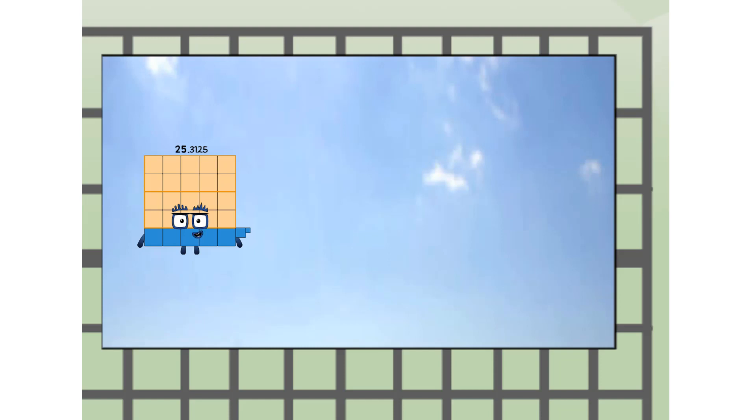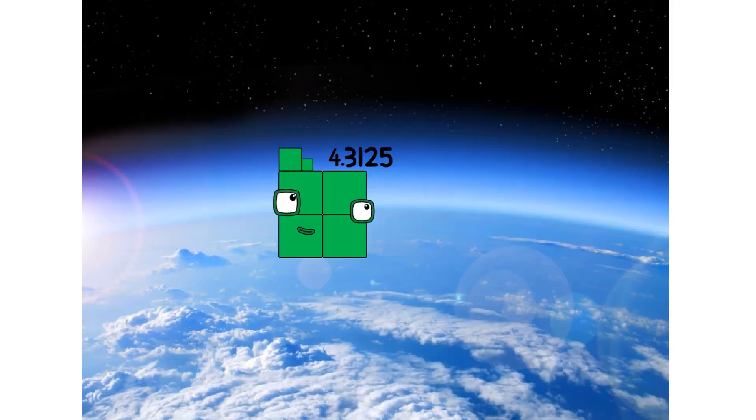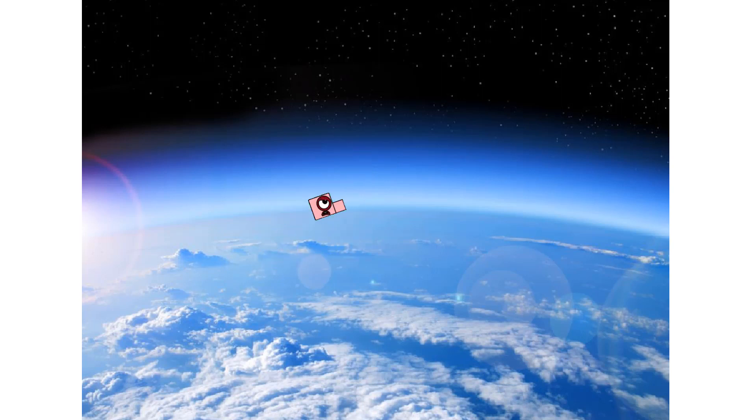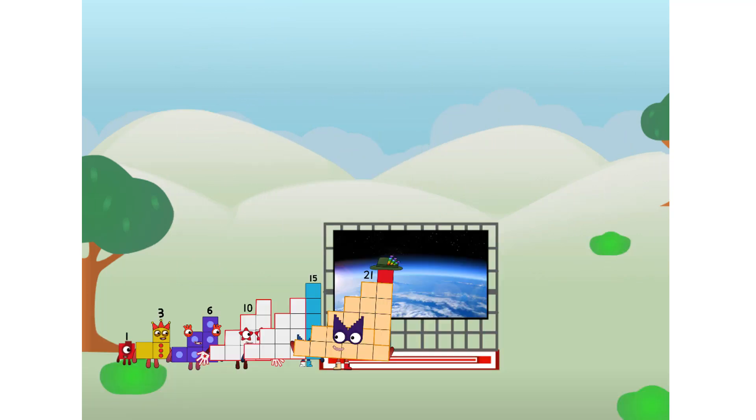25 point three one two five — way up high! Amazing. But not as amazing as what's called — wait and see. The edge of space! We sent a stack to the edge of space without Q power. We just need a little more power.